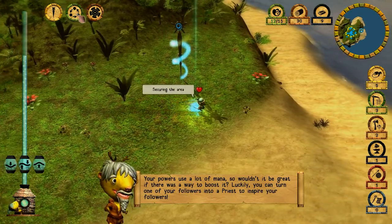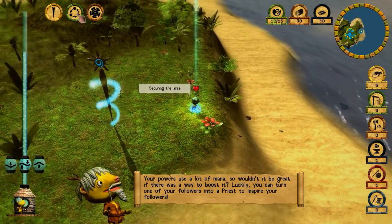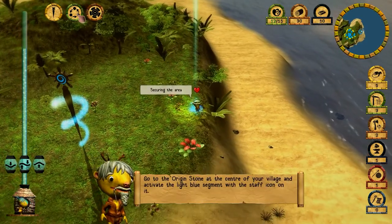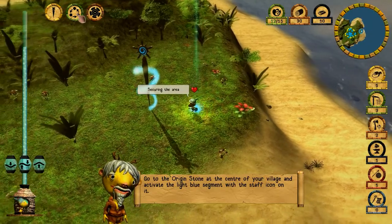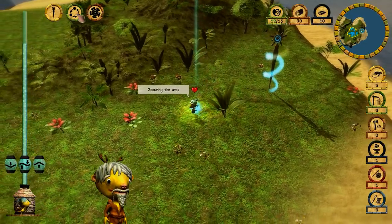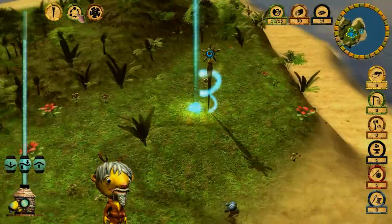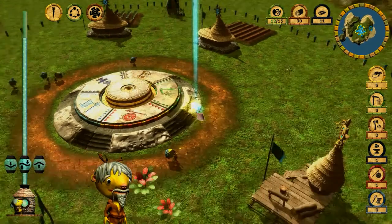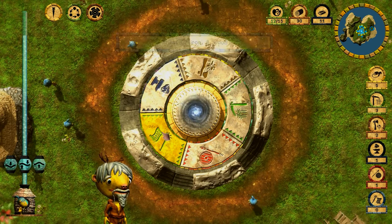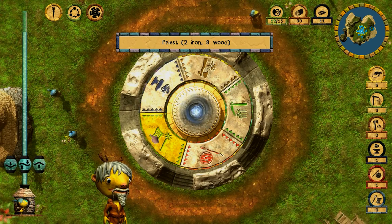Your powers use a lot of mana, so you can turn one of your followers into a priest to inspire your followers and boost mana. Go to the origin stone and activate the light blue segment with the staff icon. The cycle icon directs you from the origin stone to the totem. The priest requires two iron and eight wood — a lot of wood.